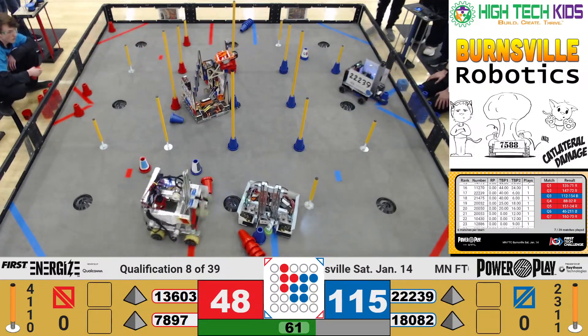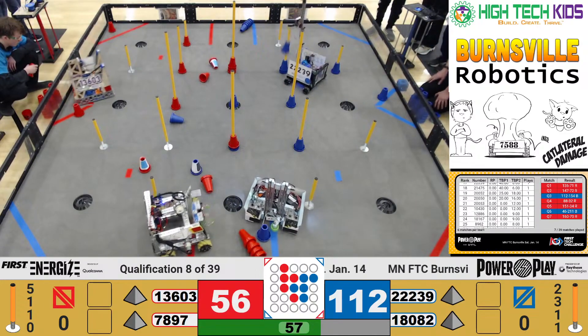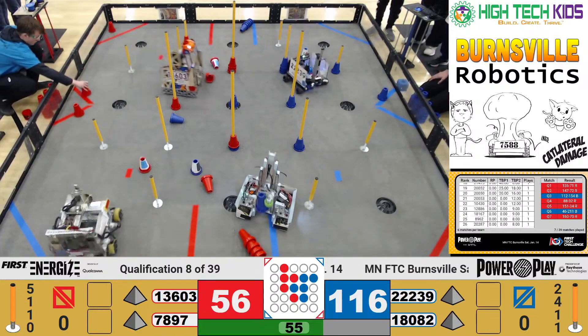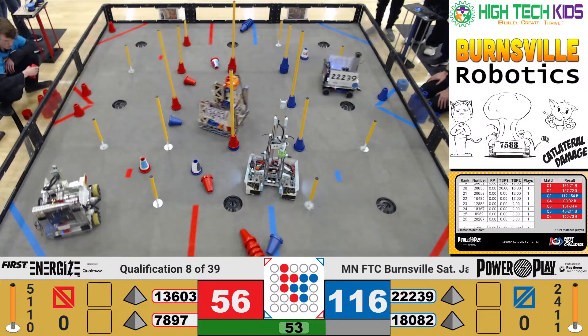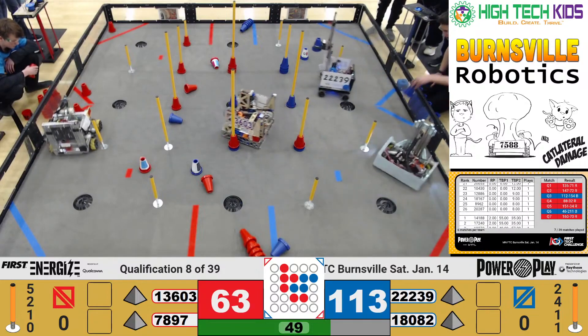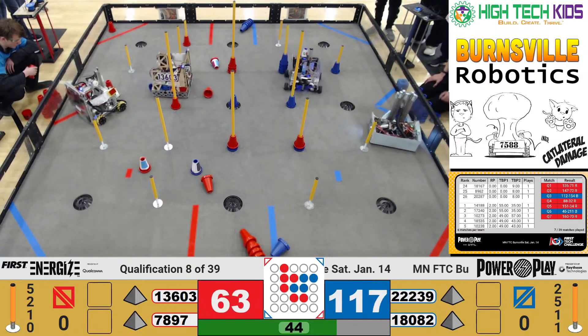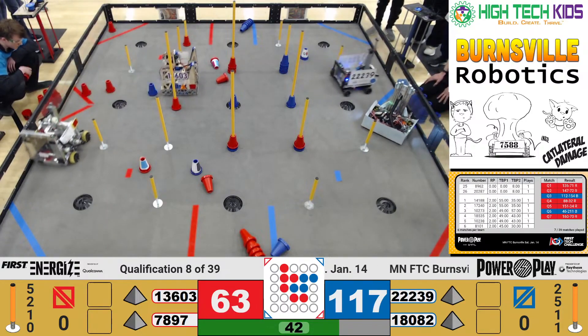Teams, you have one minute remaining. Very close there. Hacker Cats getting close to that middle ground junction, scoring four points for the Red Alliance. WIR, four points for the Blue Alliance. Teams, you have 45 seconds.